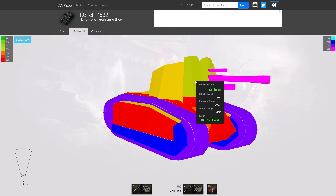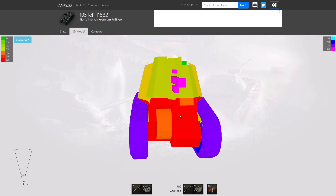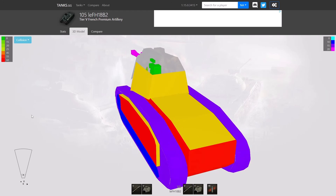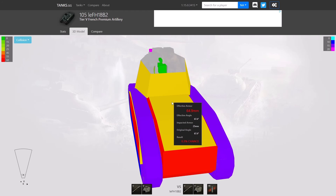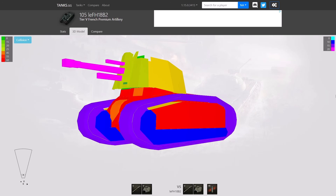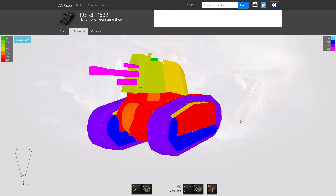The easiest place to pen this vehicle is the gun shield right at the top — it's very, very thin there. Any shot on the gun shield is more likely going to go straight through, and that's how you kill the Fifi. Either that, or you land a shell on top of that big engine deck, which is fairly thin as well.